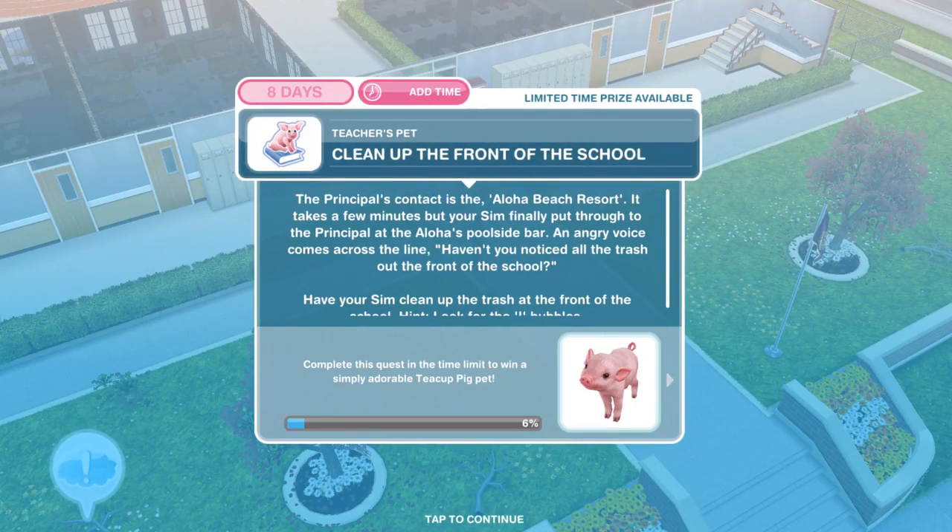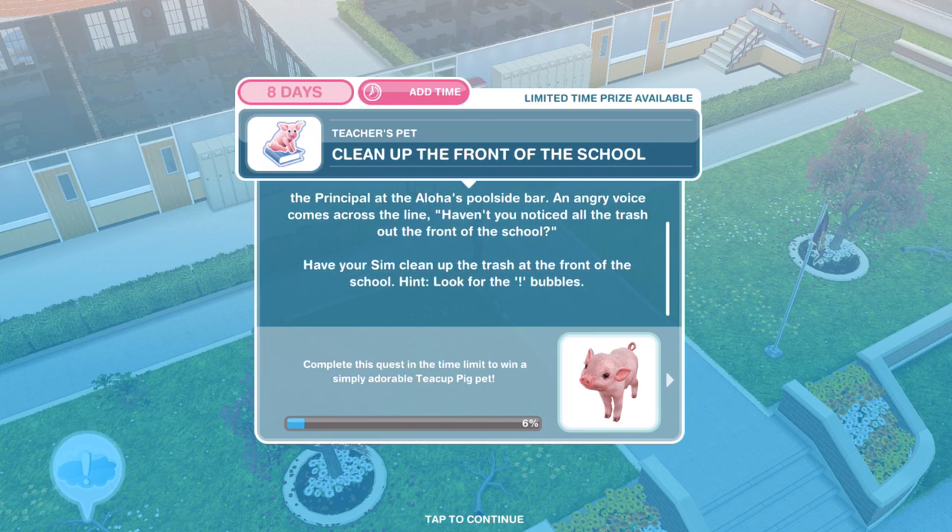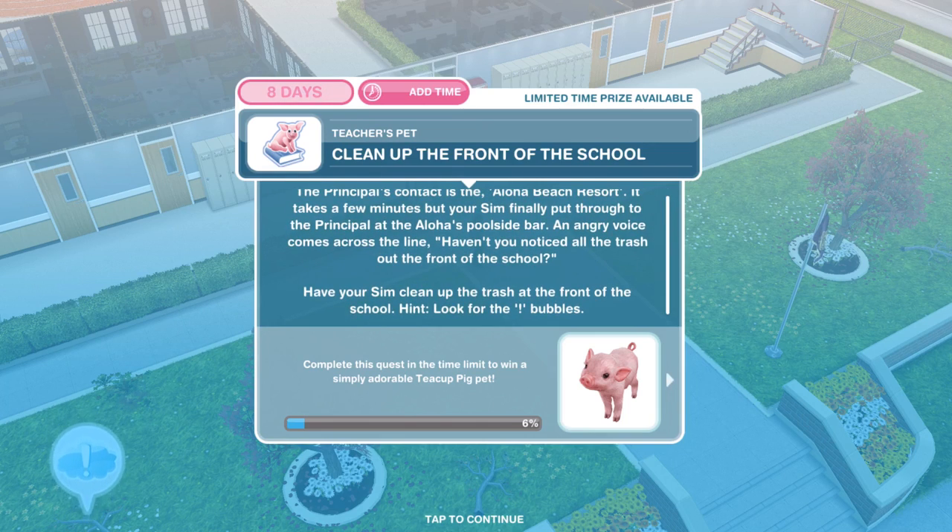Now we need to clean up the front of the school. The principal's contact is at the Aloha Beach Resort. Your Sim finally gets through to the principal at the poolside bar. An angry voice says, 'Haven't you noticed all the trash out the front of school?' Look for the exclamation mark bubbles to find each piece of trash.